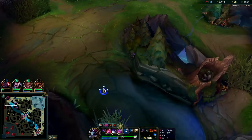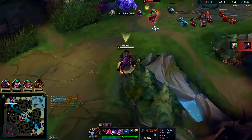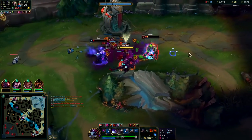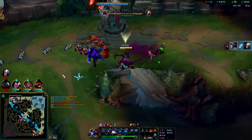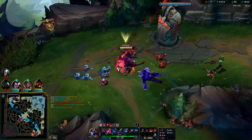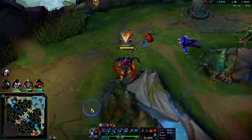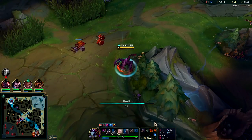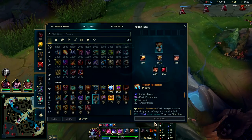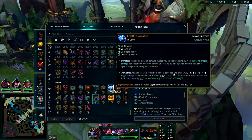I think we can pinch Singed here — he only has tier one boots and I have special boots. Got the knockup into the E. I love exhaust — if I didn't have exhaust that would not have worked. Exhaust is actually so strong on this champ, so much fun. I'm sitting on a stupid amount of gold, I need to back. My R is on cooldown so I'm not gonna be able to kill Qiyana. I don't feel like invading her.